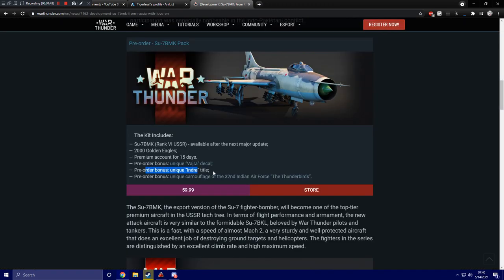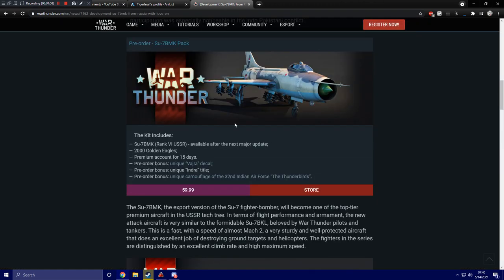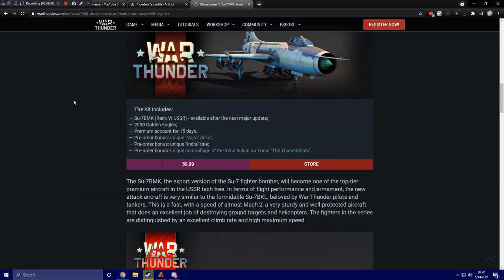You'll get 3 pre-order bonuses including a unique decal, which is pretty nifty looking. You'll get the 'Indra' unique title, and you'll also get a unique camouflage — the 32nd Indian Air Force Thunderbirds — which is a really badass looking paint. I like that almost bluish-gray matte paint finish. Really nice. And that is 60 dollars.